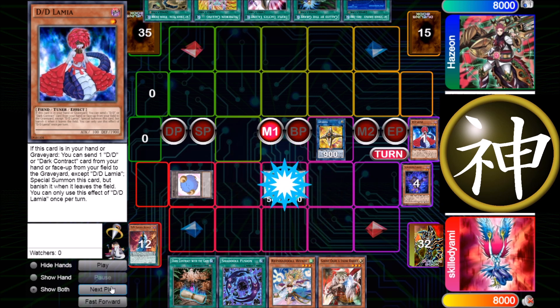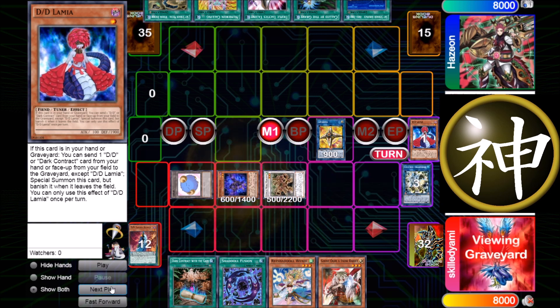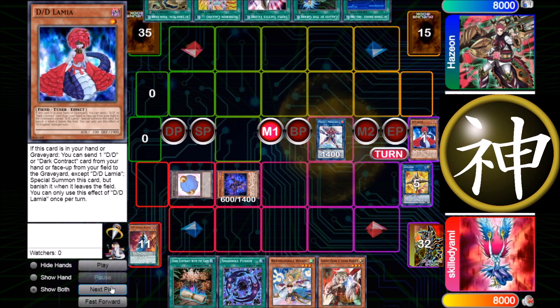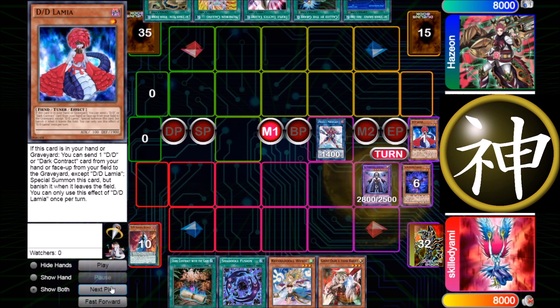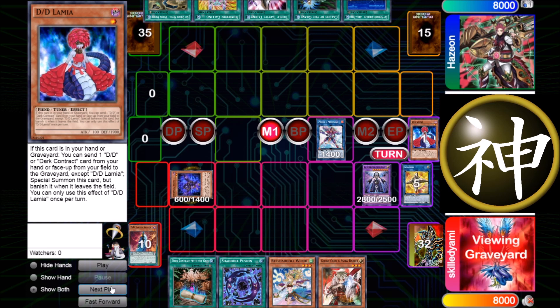I use Metal Marcher to special summon Falco back and then go into Proxy F-Magician. I use Proxy F-Magician's effect and fuse Falco with the one remaining token, which is Light, to get a free Construct. This is like a one-card Construct combo, which is really good. Then Falco special summons itself back as chain 2 and Construct is chain 1, milling Schism.